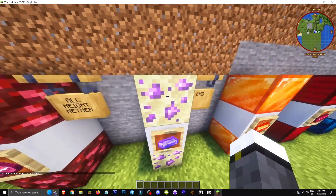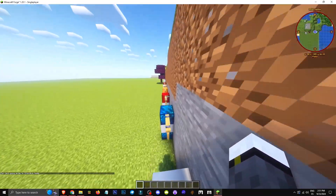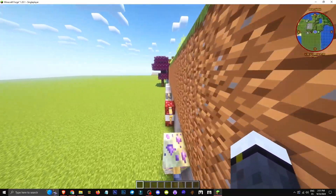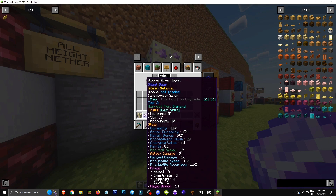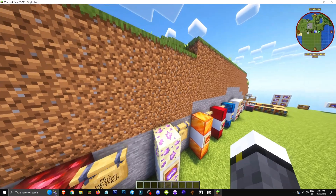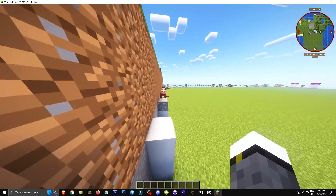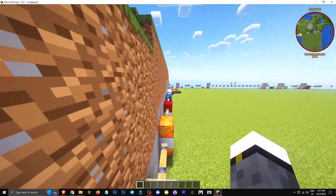This material serves as ore to create tools or other minerals with Azure's properties, like the Moonwalker, which basically gives a kind of slow-falling — you fall slowly. Malleable 3 adds unbreakability, 17x armor durability, which is insane, and a level 29 enchantment value. It's quite good, with a rarity of 83 out of 100. Imagine how rare this material is. Obviously it's an in-game item, but still, really, really good.